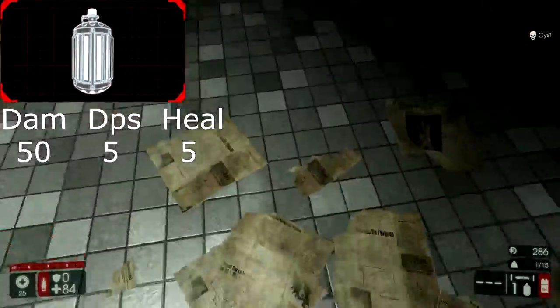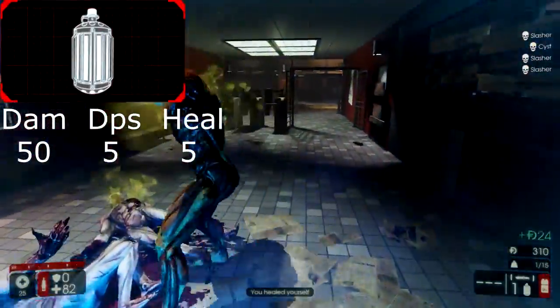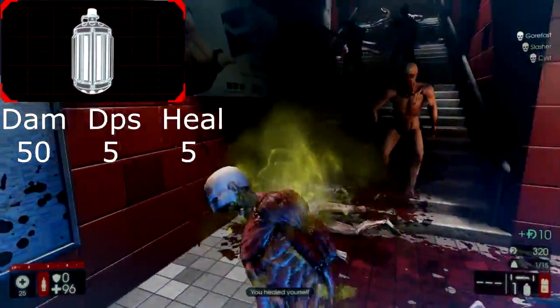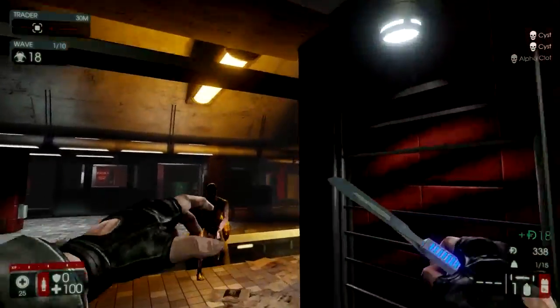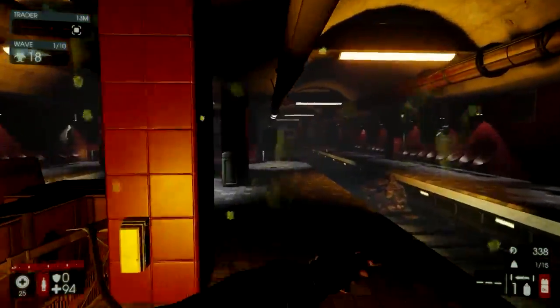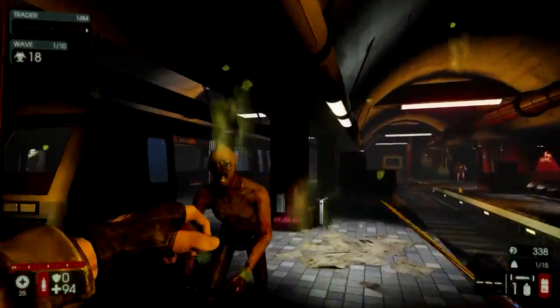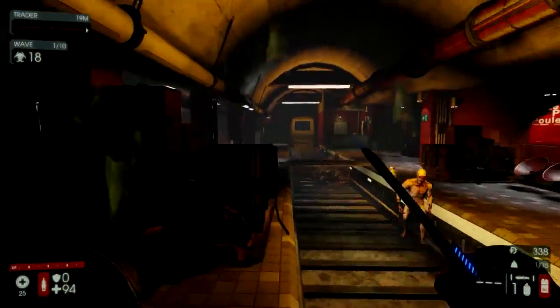The medic grenades will do 50 damage on initial explosion and then 5 damage per second over time to any enemies hit, as well as heal all allies 5 health per second, and apply medic effects. The medic grenades are some of the best grenades in the game, as you can use them both offensively and defensively. They can also be used to great effect to give all of your team the medic buffs, just by throwing them into the middle of the team.